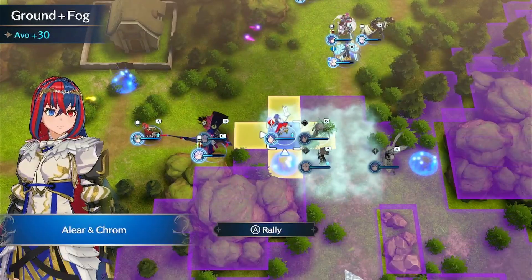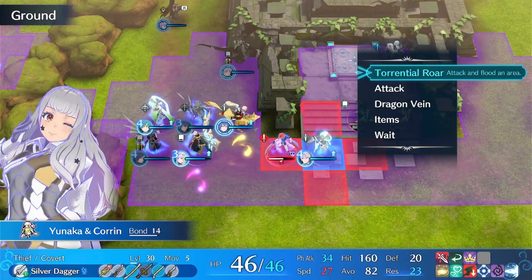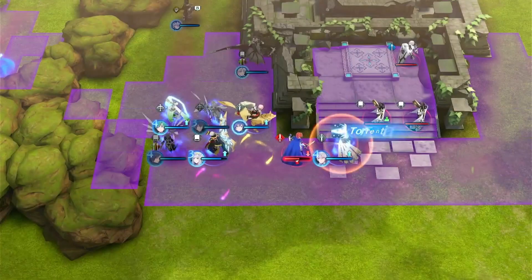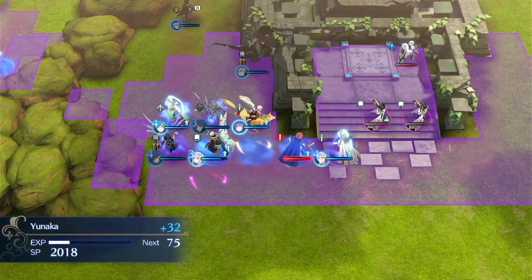This skill is a bit pricey and is best placed on a support unit. There are also a lot of other great skills like Favorite Food and Wrath that you can play around with, along with many different skill combos that can turn any unit into a powerhouse. Thank you so much for watching — don't forget to leave a like, comment, and subscribe, and keep an eye out for more Fire Emblem videos in the future.